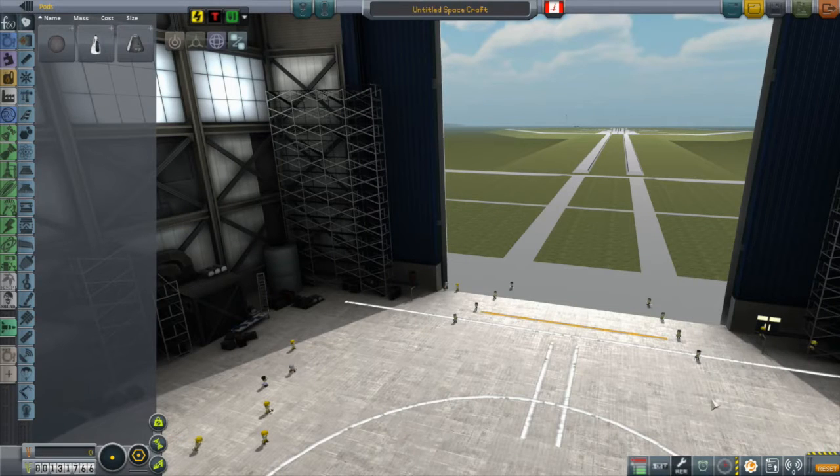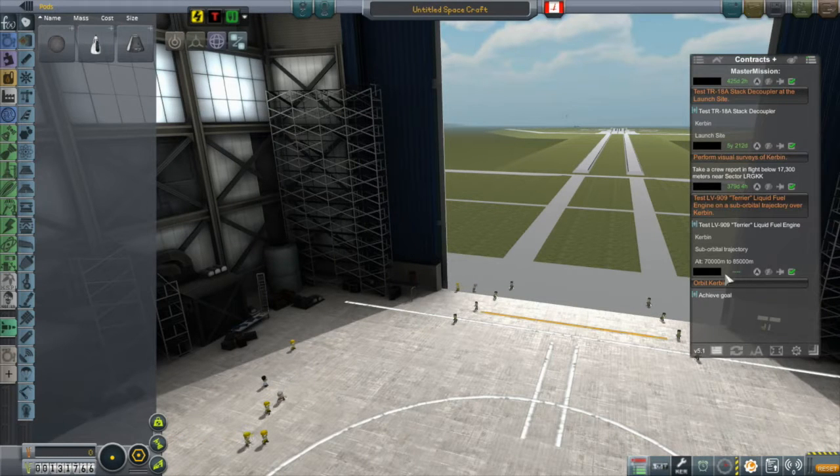Yeah, that's quite a bit of a jump. With that, let's get over to the VAB and build something to knock off some of these contracts. As you can see, I'm still having some texture issues — I'll have to sort those out.